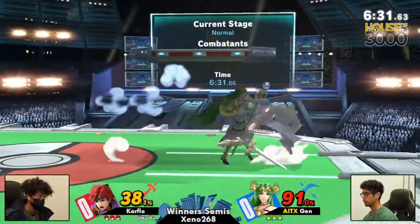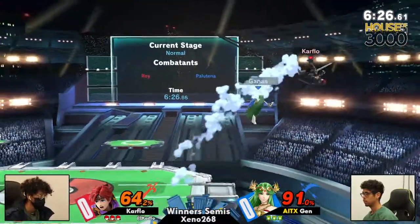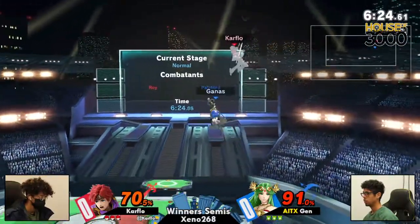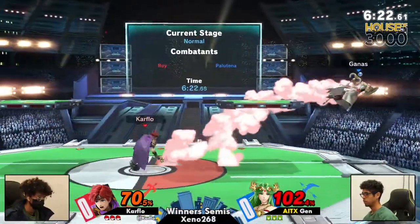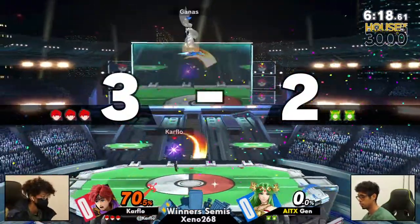Jens is going to roll back into center stage, and this is his opportunity to keep Carfo in the corner. One of those characters you can absolutely take off into the stage or into the air, just like that. Jens having to keep himself on the stage, and into the ledge — into the blast zone he goes.